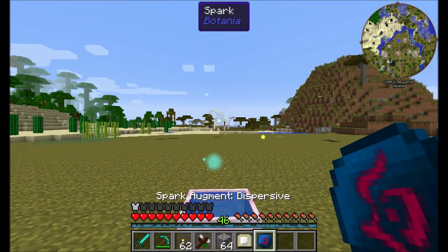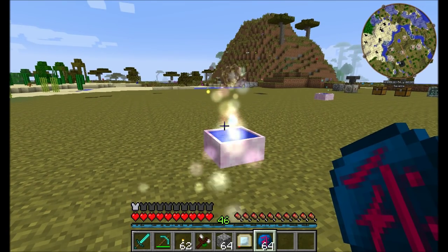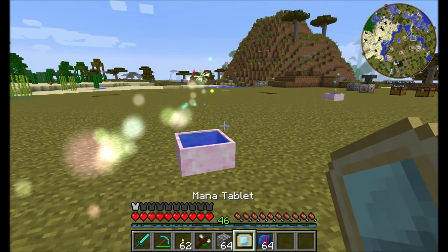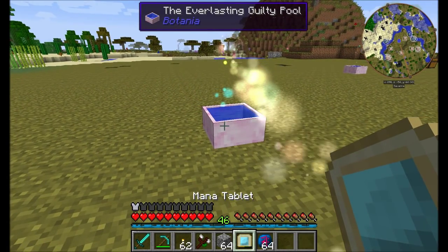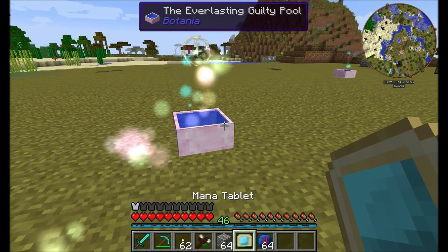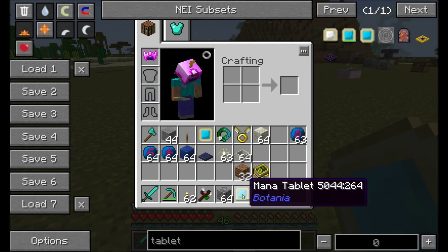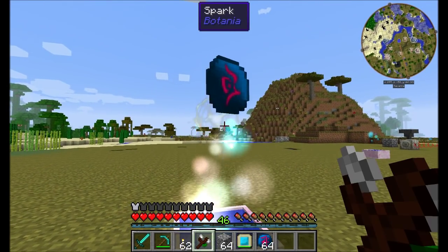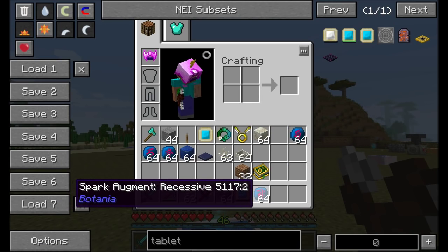A dispersive spark is cool. If you right-click on it, you'll notice the spark is now transmitting mana to me, and if you look at my hotbar, I have a mana tablet that's quickly being filled up. What the dispersive spark does is transmit mana from the pool into the player's mana-storing items — be it one of the rings that stores mana, a mana tablet, or a similar mechanic. That's pretty neat. You can shift-right-click to remove the spark augment and get it back.